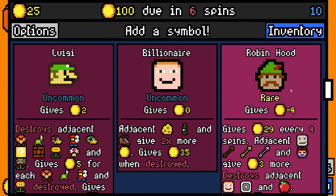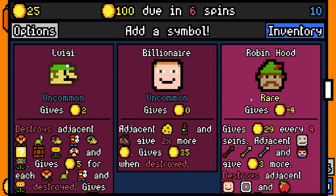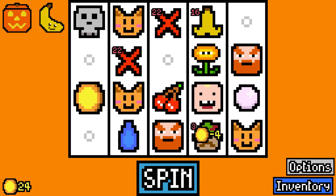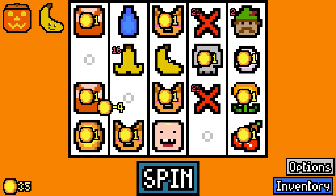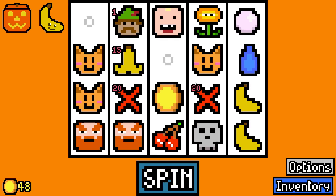It gives minus four and gives 29 every four spins - so it gives about 15 every four spins. Let's take it. Let's add Ricky the bananas - it's now two value and has a 50% chance to not decay each turn. That's a two value banana, so we'll add that as well. There's three bananas now - or two bananas and a banana peel.